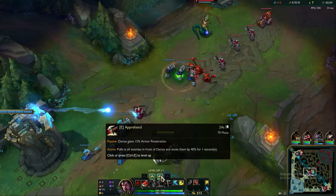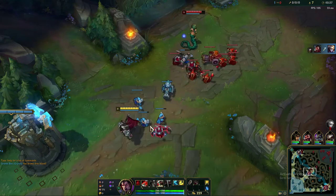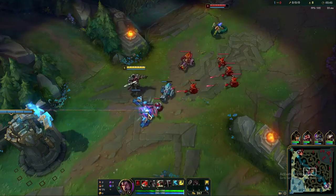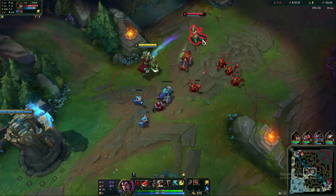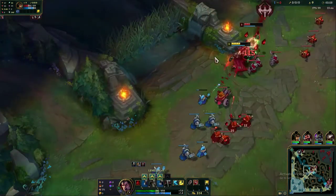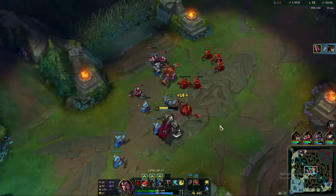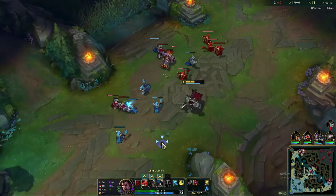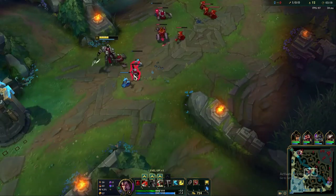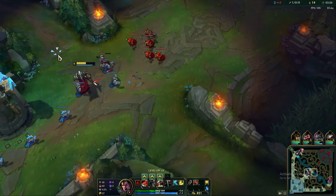The second ability to pick up is his E, Apprehend — it pulls people in with your axe out in front of you. It also slows them and gives Darius some armor penetration. Generally, you suck people in with E, auto-attack them, keep auto-attacking, put those stacks on, use Q, and just keep beating them down. When you get 5 stacks, you get that little red axe above them and the screen turns red — that's notifying you you're a beast now.